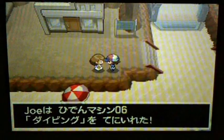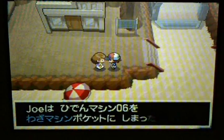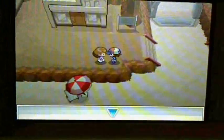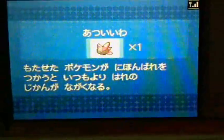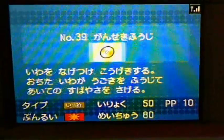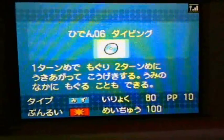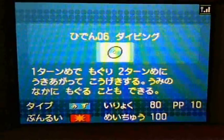Here's how to get Dive: you first have to go and talk to that girl, and she will eventually give you Hidden Machine 06, which is Dive. You can now use Dive after you teach it to a Pokémon, but I don't have a Pokémon with me that can learn Dive, so I'll come back when I have one.